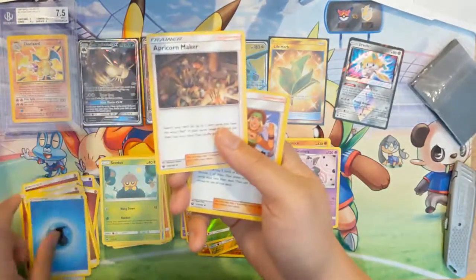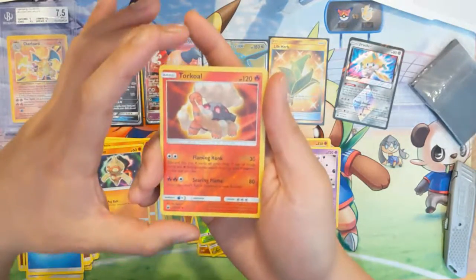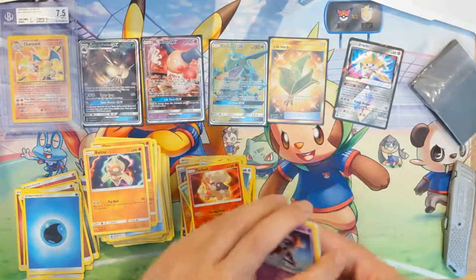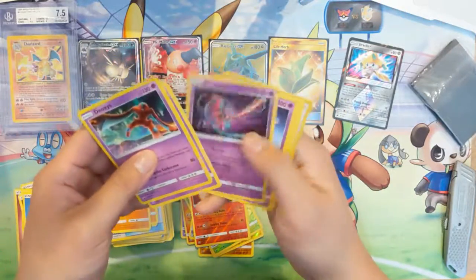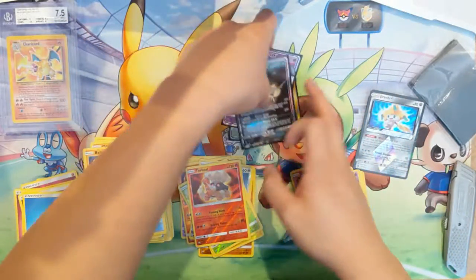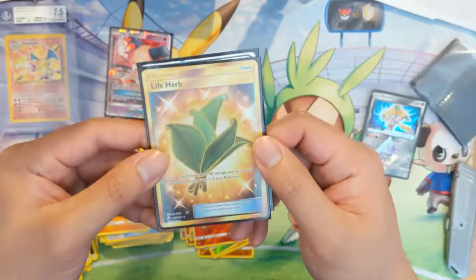Last pack: Water Energy, Apricorn Maker, Pikachu, Lure Ball, Spoink, Electric, Surskit, Onyx, Wailmer, reverse Torchic — and this must be the Speed Deoxys. This has been quite an opening — we pulled pretty much every Deoxys form and a Jirachi Prism Star. For the GX recap: Alolan Raticate, Mr. Mime with Magic Evens, Full Art Rayquaza GX, and the Secret Rare Life Herb.